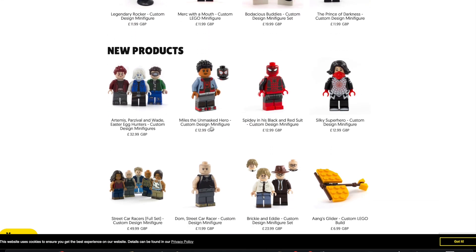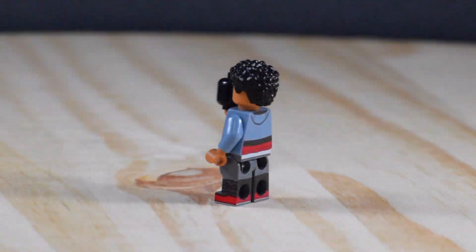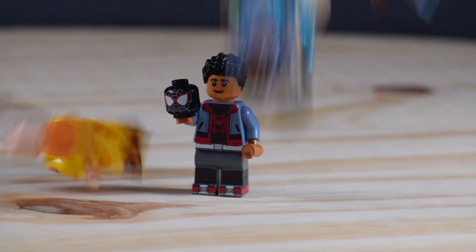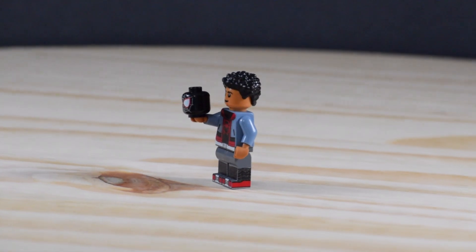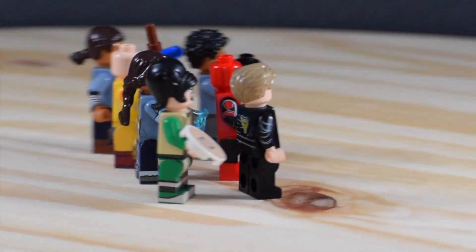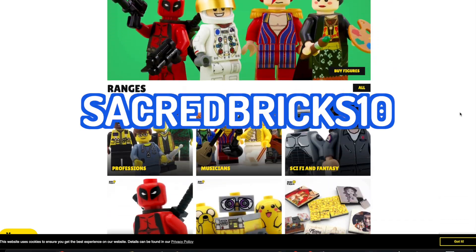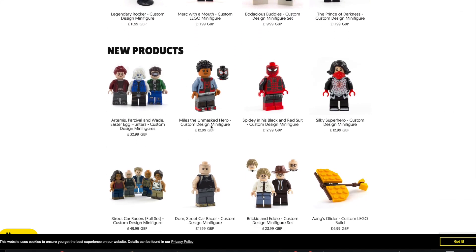Minifigs.me is the sponsor of this video. They sent me over this custom printed LEGO Miles Morales minifigure, along with a bunch of other figures that you guys have seen or will see in future builds. They make super well-done minifigures at a decently affordable price, but since you guys are premium quality viewers, if you use code sacredbricks10 at checkout, you will get anything you buy off their site for 10% off. The site and this figure will be linked down below.